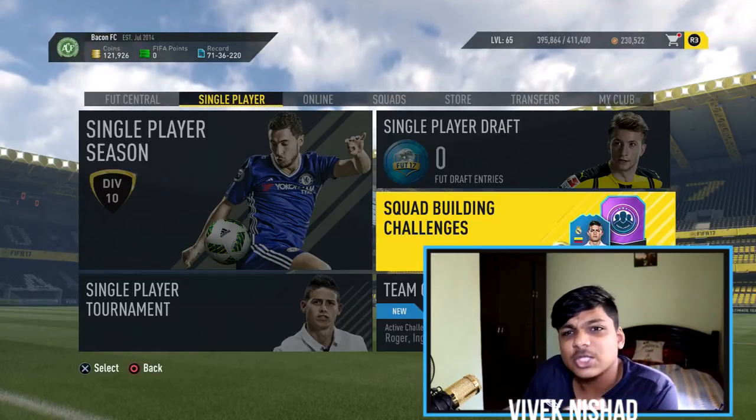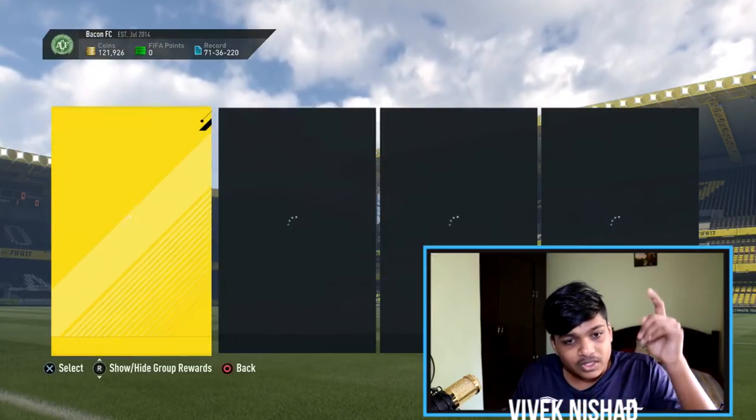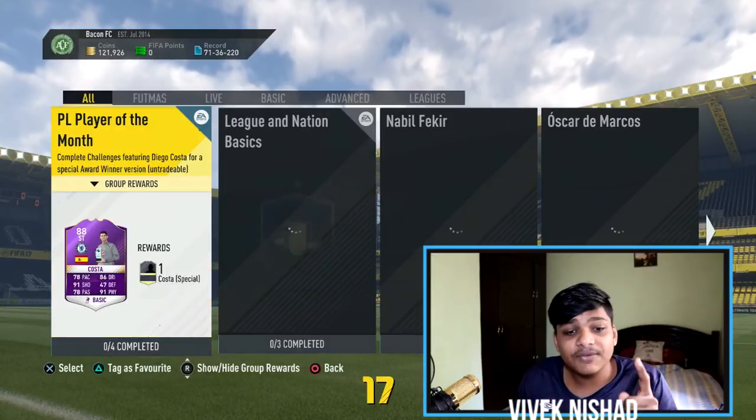Hey guys, welcome back to another video. Today we are doing a Squad Building Challenge, and the player we are going to do is Jermaine Defoe. By far this is the easiest SBC for a special player. I'm telling you, this is very easy — you only have to spend around 22k to get Jermaine Defoe. Let me show you the team I used.